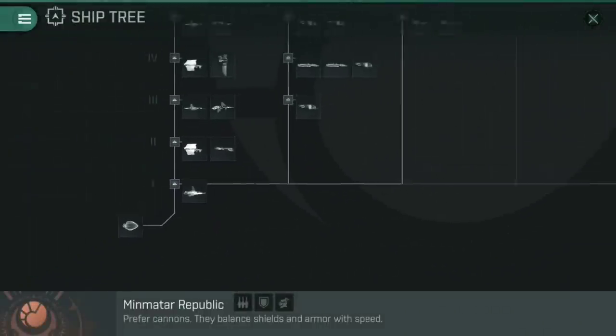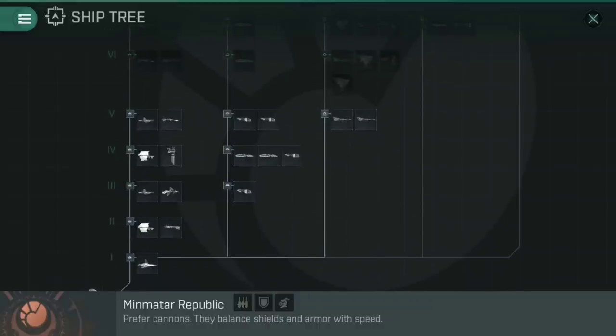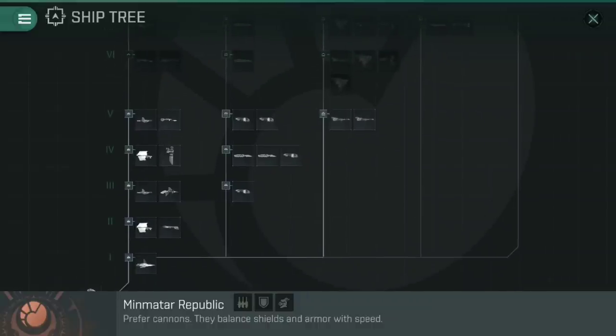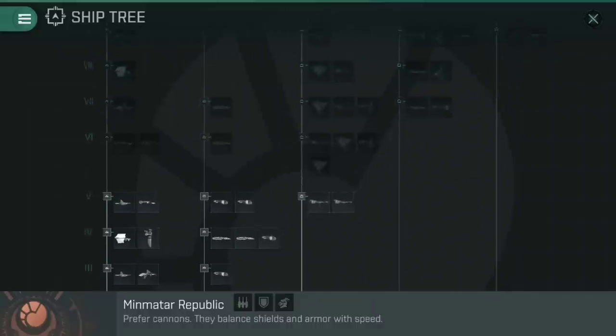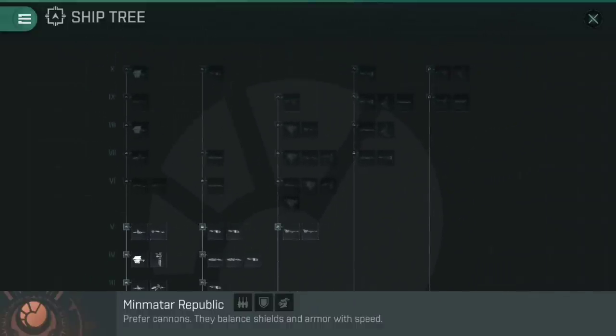When you look at a ship tree and zoom right out, up the left-hand side you can see the tech levels — tech one through five shown lit up. Tech six is grayed out because I'm not yet tech six, so I can only fly up to tech five. From left to right, the branches of these trees are frigates on the far left, destroyers, cruisers in the middle, battlecruisers, and then battleships on the far right.